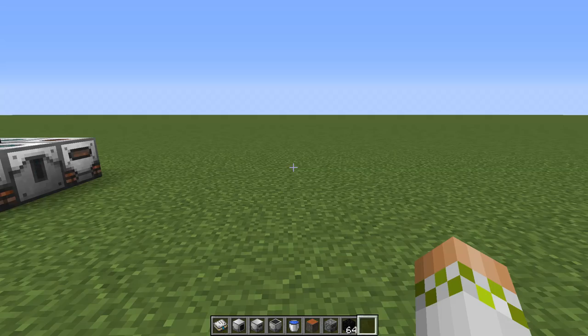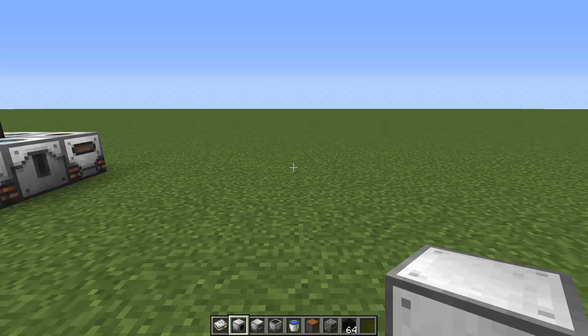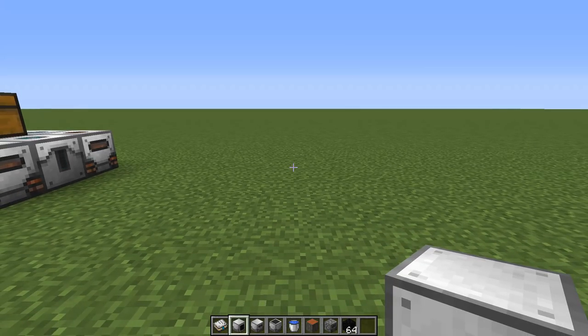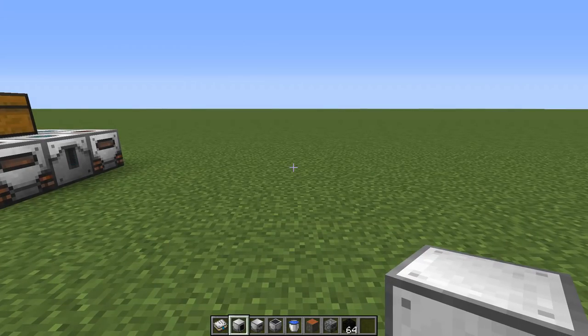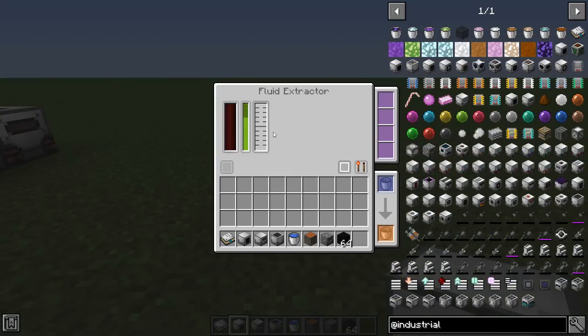Regardless of your goals with the mod, you're going to start the exact same way - your first goal is getting plastic. Plastic is the gating crafting component behind pretty much every machine in the mod. The first machine you'll work with is the Fluid Extractor. Its main purpose is to gain latex from different logs, and depending on what log you use you'll gain a different amount. The best log is Acacia, then Dark Oak, and then Spruce, Birch, Oak, and Jungle all come in at the same rate.